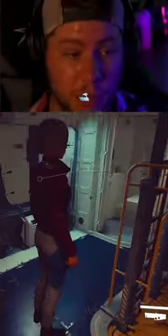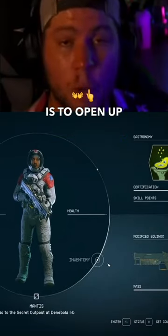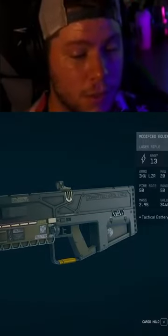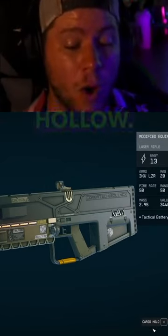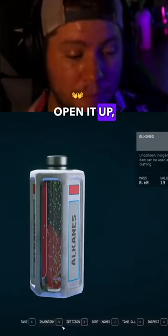If you're curious about how you can store stuff in your ship, all you have to do is press whatever the action key is to open up your inventory. When you're inside the ship, you're going to see Cargo Hold. Open it up, then click on your inventory again, and boom — everything you put from here on out will go into the cargo hold of your ship.